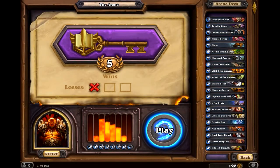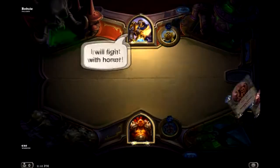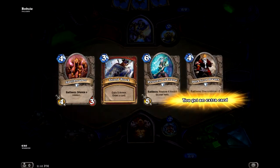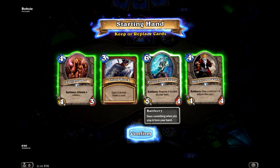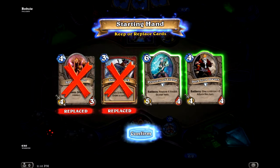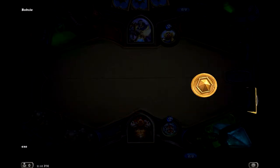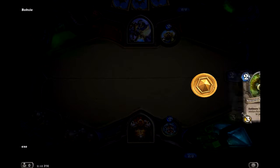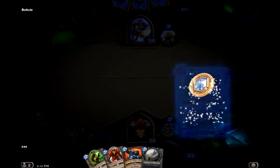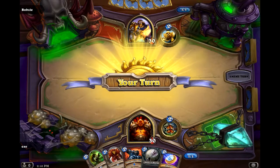Five and one. Garrosh versus Uther — I will fight with honour. Victory on. So we've got a Paladin, and not a particularly good hand here; we'll toss back everything. I think, yeah. See what we get — two drops. Good. Not much else is too good there though. Could do with a three-drop or four-drop being drawn within the next couple of turns.